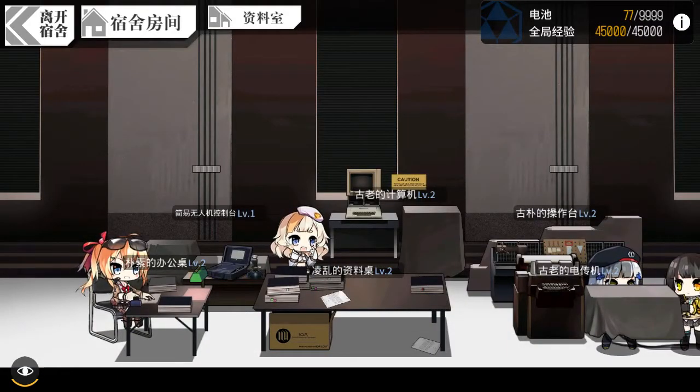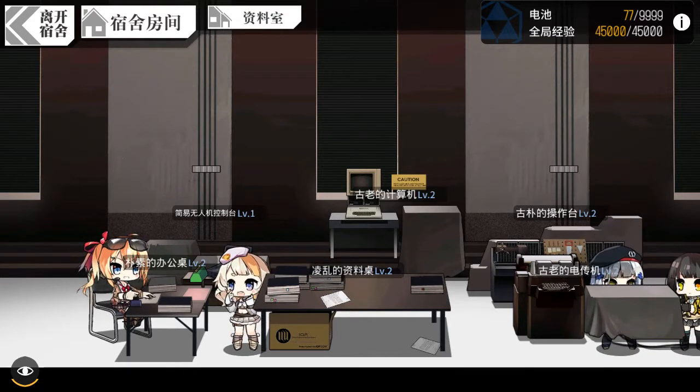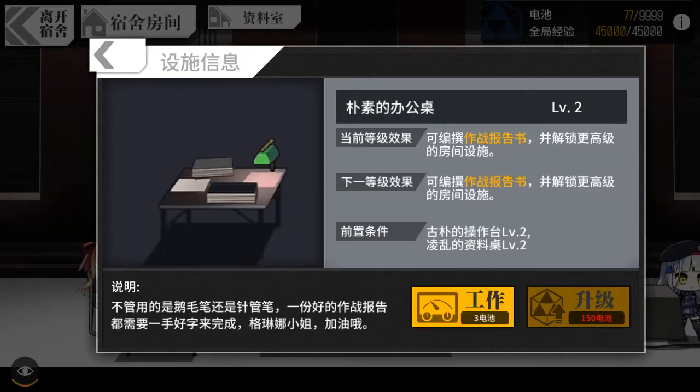We are here and we have about six steps. The one that the greener is sitting on and writing is called the office desk. You can let her work — the work needs three batteries, and each level up requires more batteries.